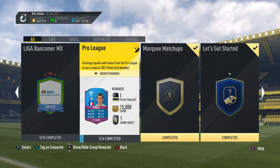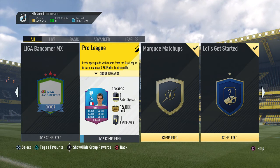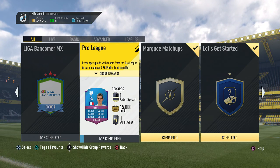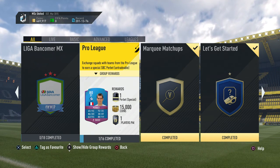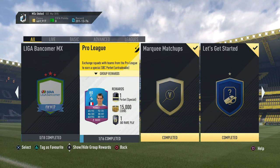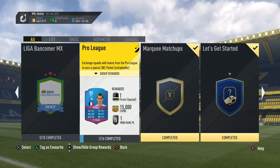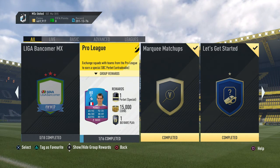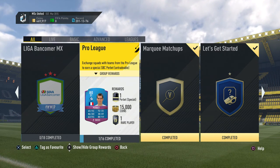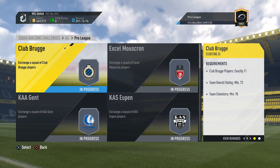The players I had to buy in total cost 71,000 coins, but the total rewards I will get are worth 220,000 coins - a tremendous value from completing the Pro League. There's one team that has been quite expensive: the Zulte team, basically the equivalent of the Toulouse team from Ligue 1. But even that team I managed to complete for around 15,000 coins, and it's only one of three teams where I had to spend more than the pack reward is worth.